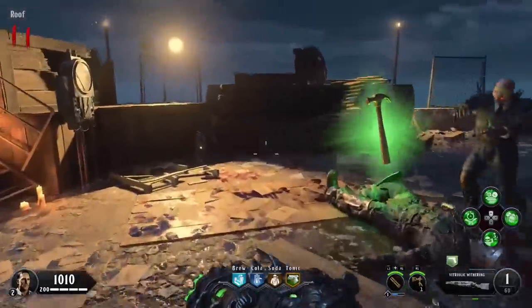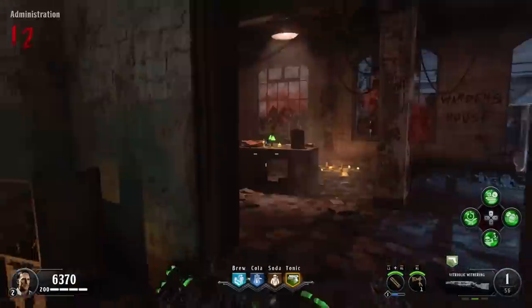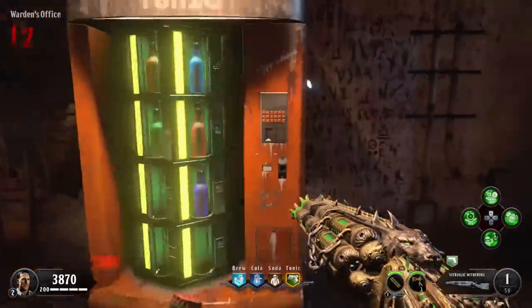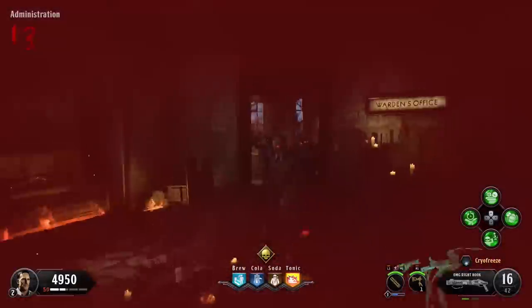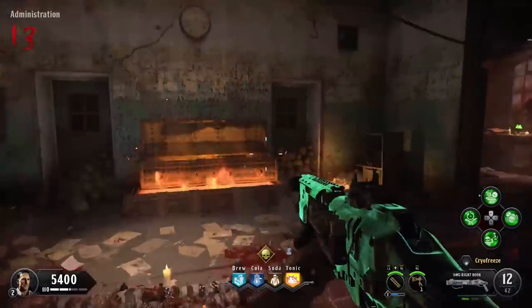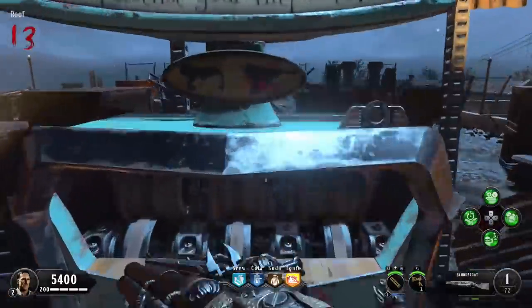Once you have the Vitriolic Withering as your Mule Kick weapon, make your way back to the tonic machine and get rid of Mule Kick. This will actually take your weapon away and store it, so the next time you get Mule Kick you'll get that weapon back. Once you've gotten rid of the Vitriolic Withering, start hitting the box again — another Blundergat will be available. Keep hitting it until you get the Blundergat.